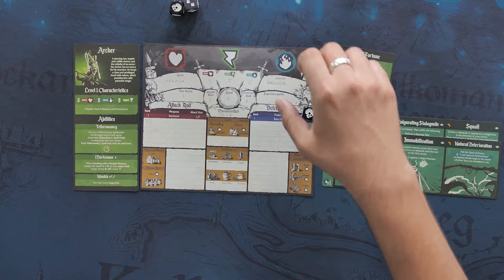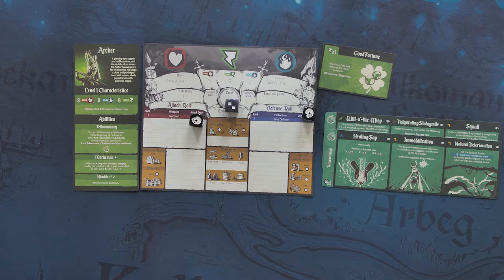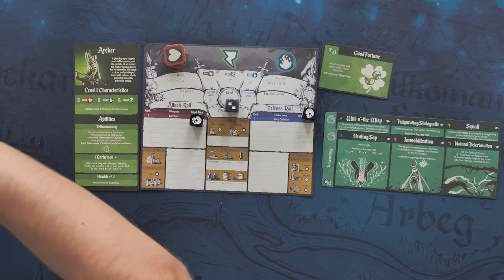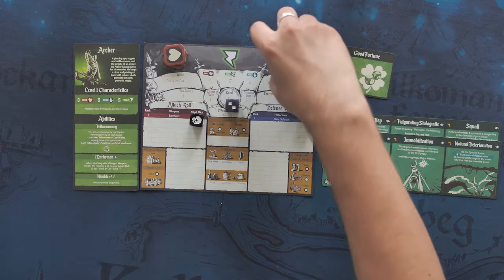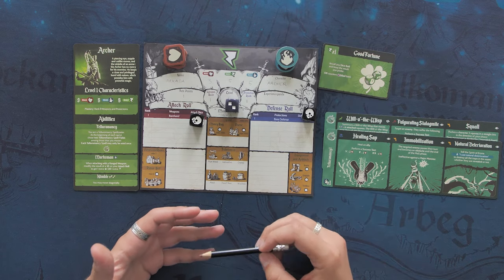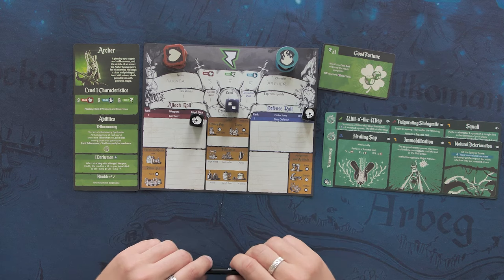You can put the dice back where they should be. And you're also gonna put the tokens on the sheet — so you're gonna put 3 health points, 5 mana points, and 0 stamina points, just because you start with 0 stamina at the beginning of each quest; you will gain it during the quest. You're now all set.